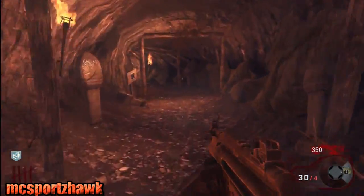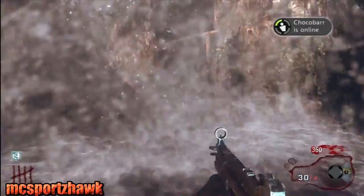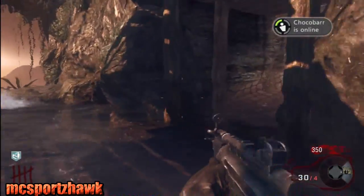Then you're going to go down to this little mine area and you're going to end up at the bottom of the waterfall. Once you get to the bottom of the waterfall you want to go to the right through this little passageway right over here.